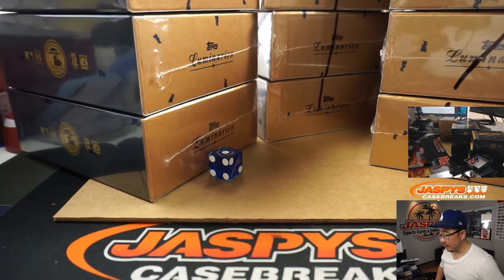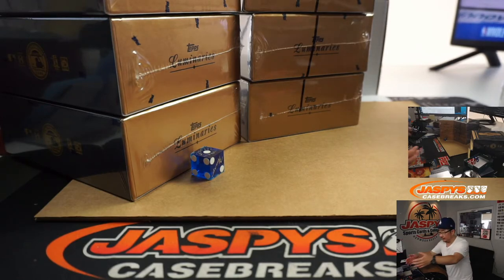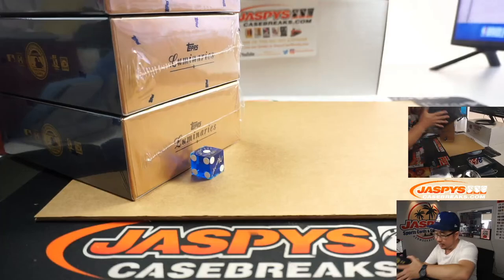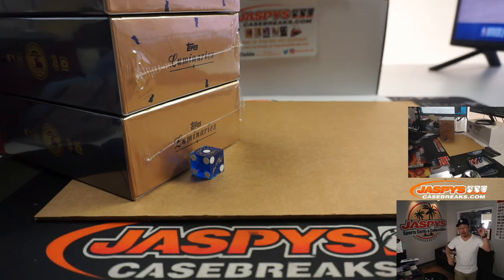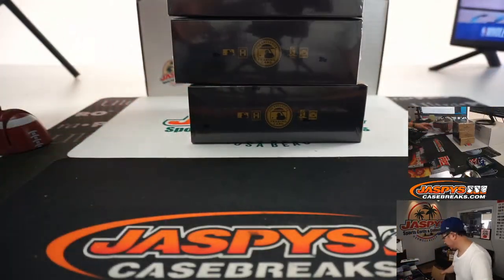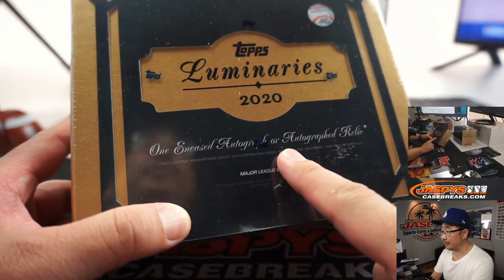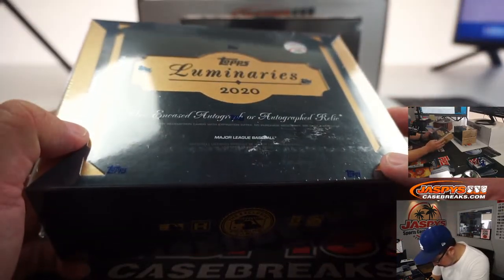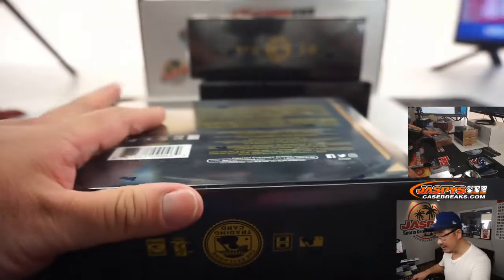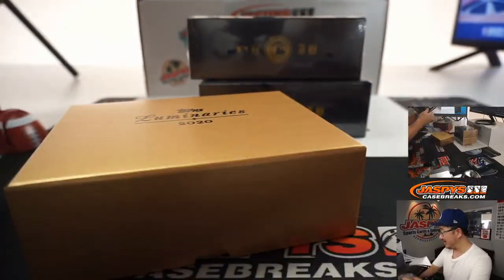There you have it. These might get mixed up by the time I bring these back for breaks two and three. For those other boxes, we'll go one through six on the dice roll — you'll see it when we do the next video for break two. All right, so here's the first one — just one autograph or autograph relic per box, usually numbered 15, 25, or less. Really low numbers on this. Gabe says they do have 50-card books again. Well, let's chase it. JaspysCaseBreaks.com.